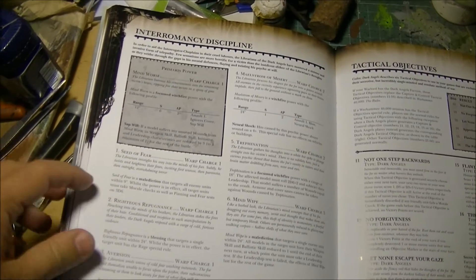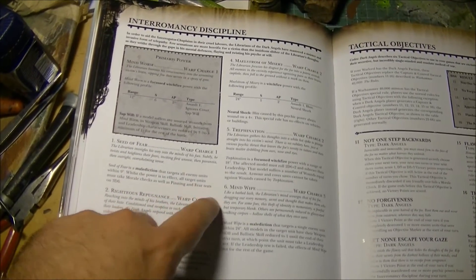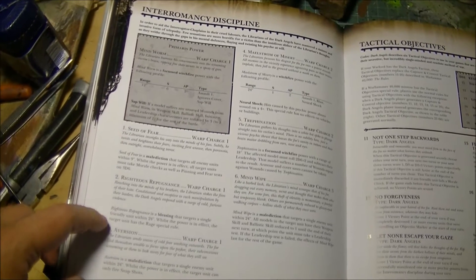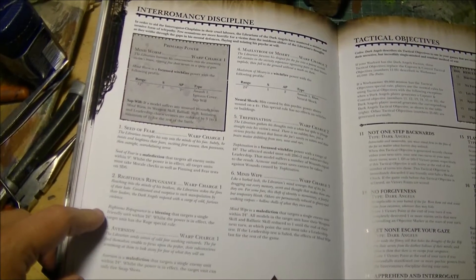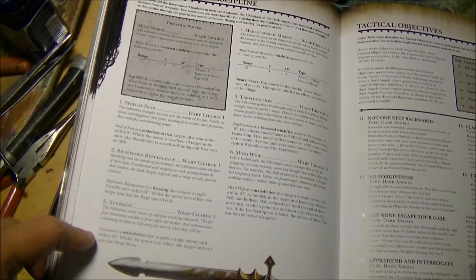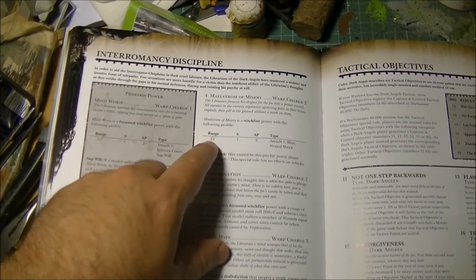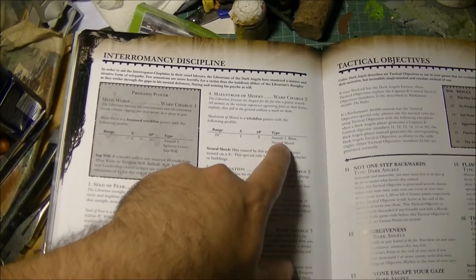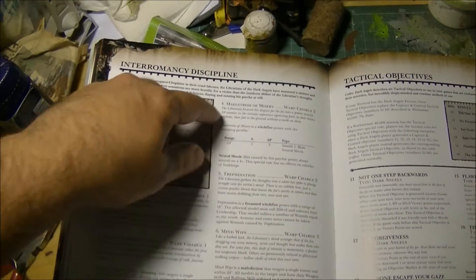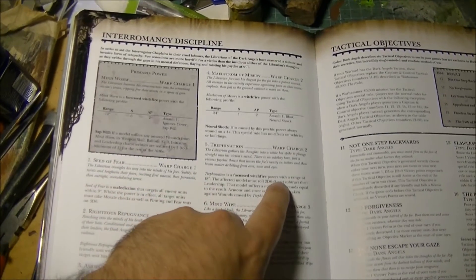The Seat of Fear is a Malediction targeting all enemy units within 9 inches. While the power is in effect they must check as if they are spinning a Fear test on 3D6. There is a Blessing targeting a single friendly unit within 24 inches — while in effect, the target unit has the Rage special rule. The Malediction that forces Invisibility is also included. These are the milestone powers. A Strength 1, AP—, Assault, Blast, Neuro Shock power always wounds on 4+ and ignores armor. So it's a blast that just deals damage. Then we have the Witch Fire power, the Mind Wipe Malediction targeting an enemy unit within 24 inches.